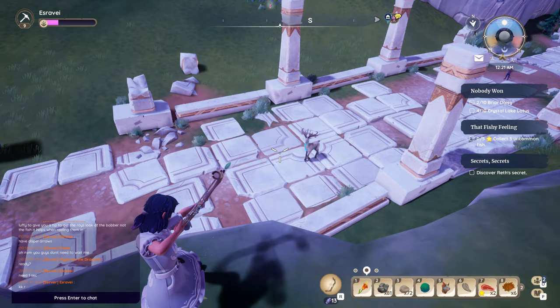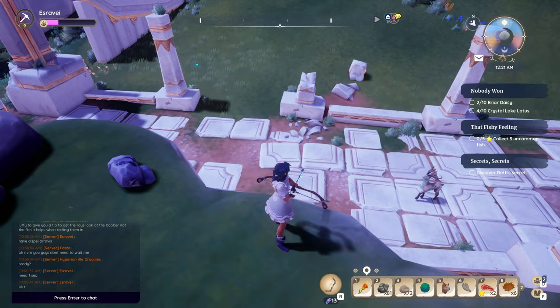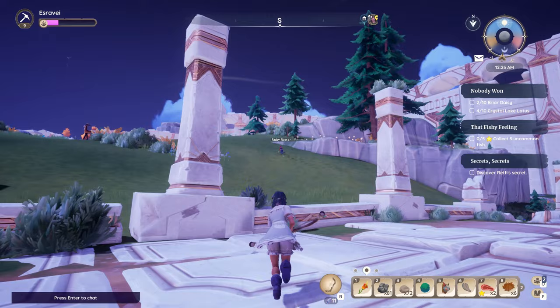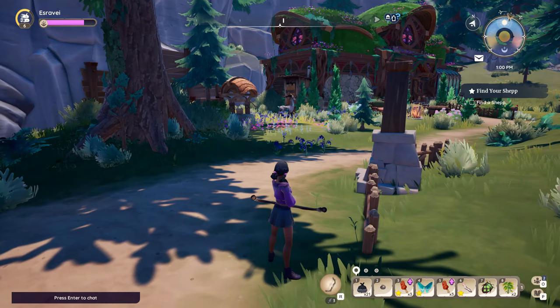Magic creatures are a bit more complex to hunt. The proud horn Cernak, when startled, will teleport away with magic as well as run away. You must make sure you are keeping an eye on their magic trail and where they are going, as you can possibly lose them if you don't. You don't necessarily need dispel arrows to hunt them down, but they can be helpful.